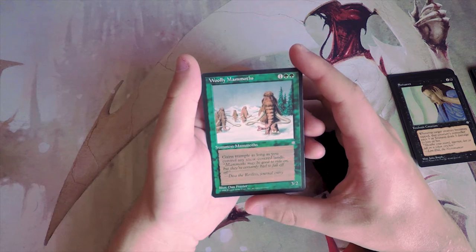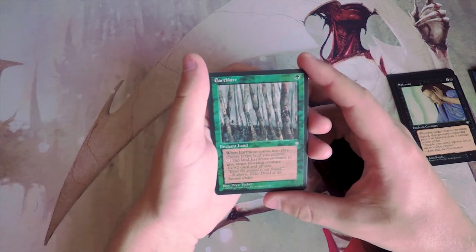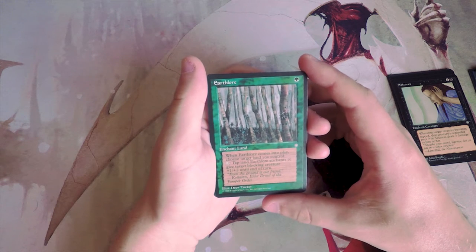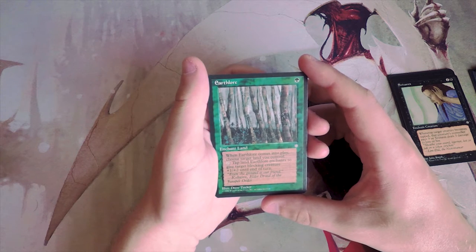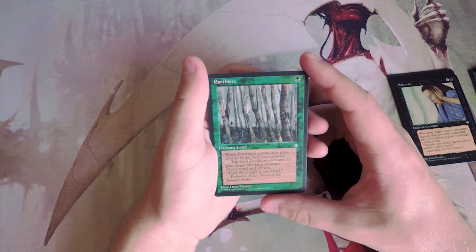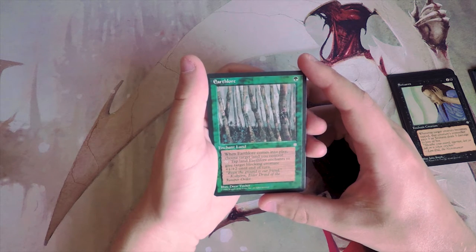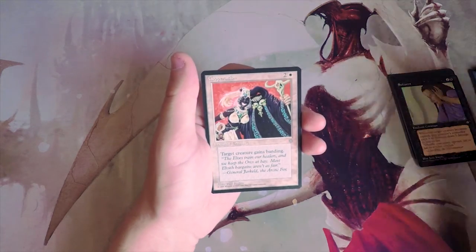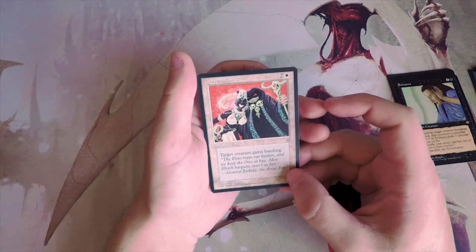Woolly Mammoth is a 3/2 for three that gains trample as long as you control any snow-covered lands. This is fine — a good on-curve creature, so I do kind of like it. Earth Lore is an enchant land for one green. When it comes into play, choose a target land you control; tap that land to give target blocking creature +1/+2 until end of turn. I don't particularly like this card — it just doesn't seem that good.